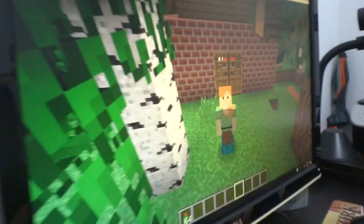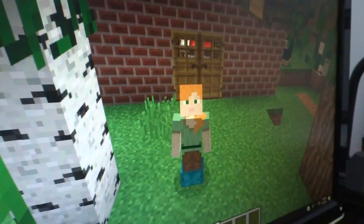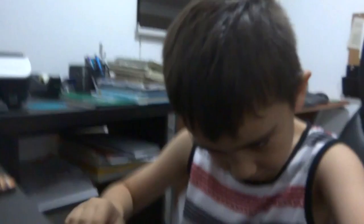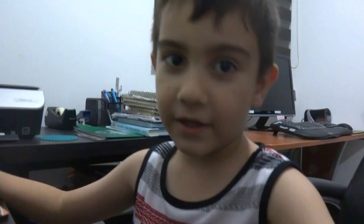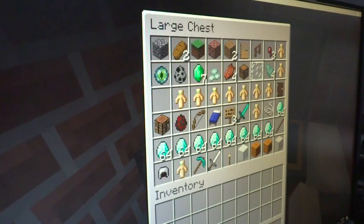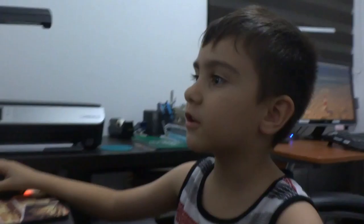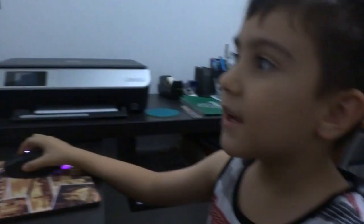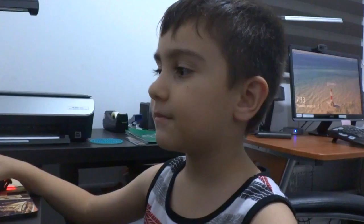Hi everyone, I'm David. Today we are going to the End. I've got everything in here - a totem of undying, a diamond pickaxe, an iron sword, some materials to make some bodyguards to help me, and I have a lot of diamonds.